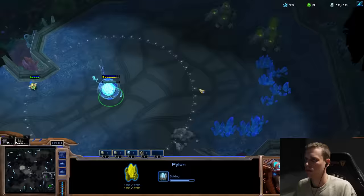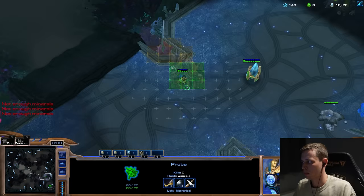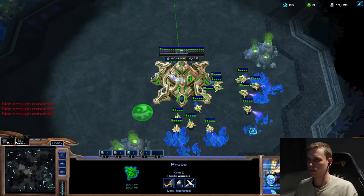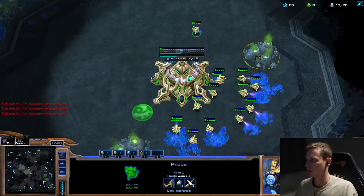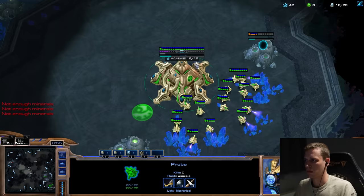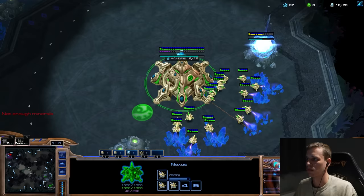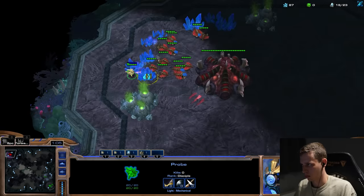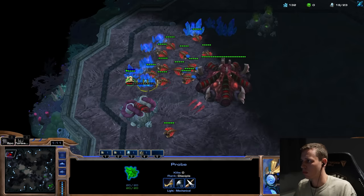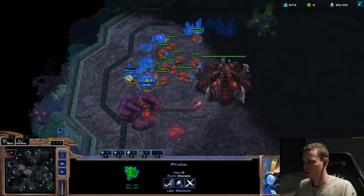My next opponent is going to be Lambo, my teammate, a Zerg player. I think at the moment the PvZ matchup is very good for Protoss. I really do like both the late stages of the mid game as well as the late game. But I feel fairly uncomfortable in the first six or seven minutes. It's pretty much the opposite of what I feel in PvP - in PvP I feel great in the first eight or nine minutes and terrible the longer it goes. But in this matchup the longer the game goes the better I feel. So my goal is just to stay alive and get into a late game.